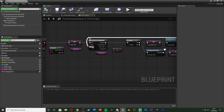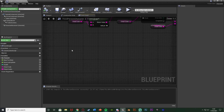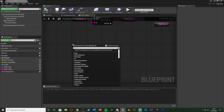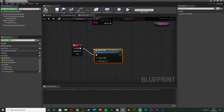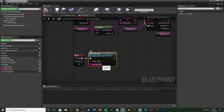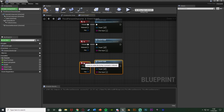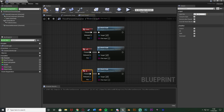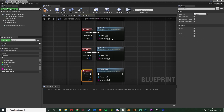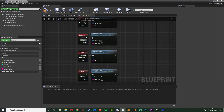Now we need to let the player actually input the cheat code. Right-click and get an Up Keyboard Event. Out of Pressed, call the check code function with character input set to 'U' for up. Copy and paste that for Down (character input 'D'), Left (character input 'L'), and Right (character input 'R'). Make sure you also update the keyboard events accordingly. So now we have up, down, left, right input connected. Compile and save.